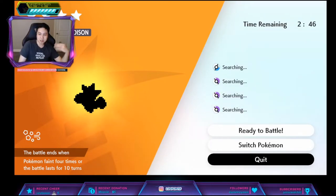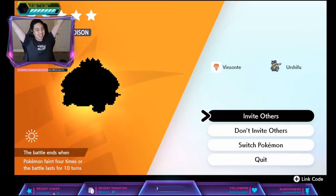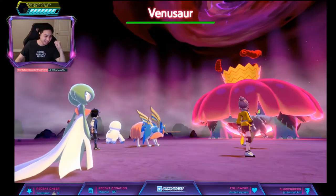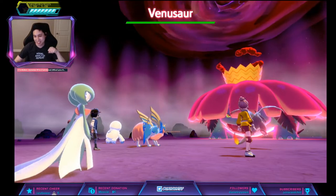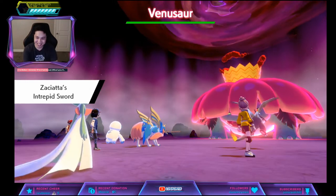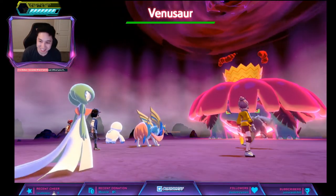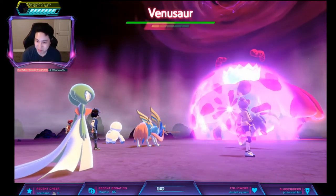You pretty much keep doing this until you get a Gigantamax Venusaur. Got Gigantamax Venusaur! It just has big bangs — the bangs are huge. Okay, it is the hidden ability — all purple, hidden ability confirmed.